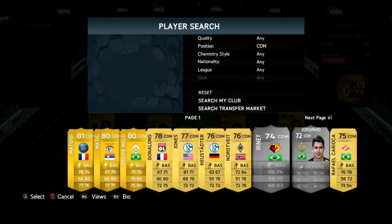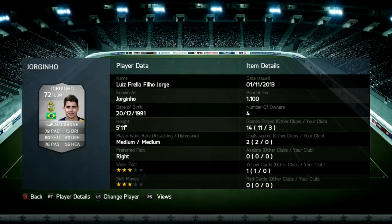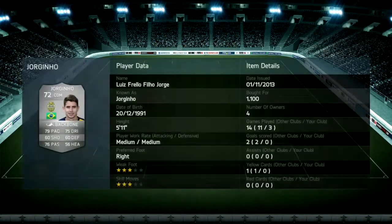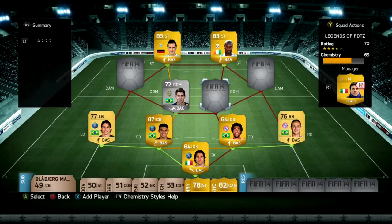At CDM we have Virginio — he's pretty decent. I think he's more of a centre mid or centre attacking mid, but I found him really cheap on the market and he's pretty good in that position. If you want to get him for a silver team, he's a solid pick.